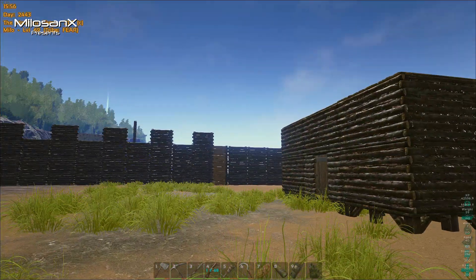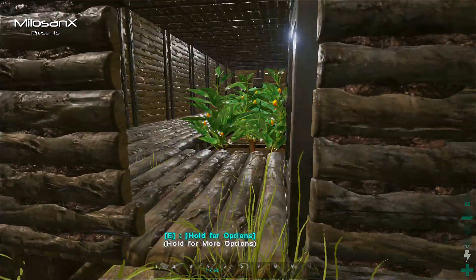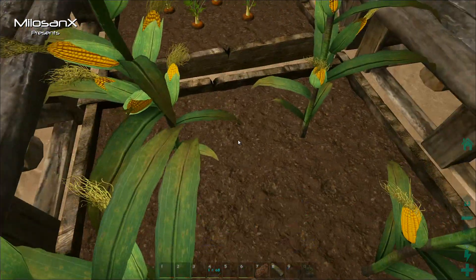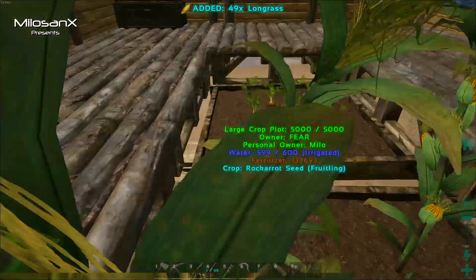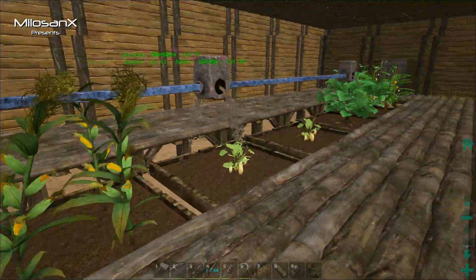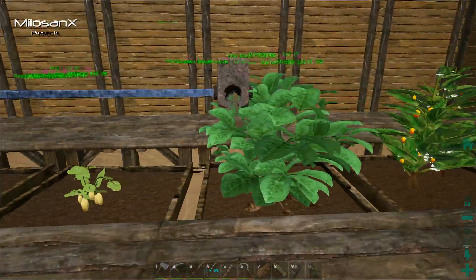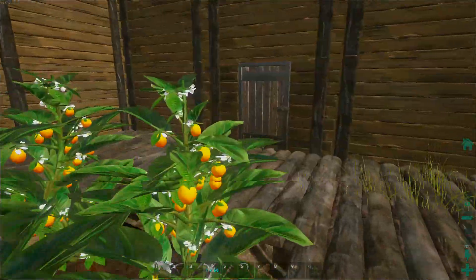We're going to do this quickly because we are running out of daylight — it's basically four o'clock. We'll head out into the farm here, open the gate. For the kibble we're doing, we're going to need some long grass, which we do have. We already have some in the fridge but we'll grab some anyway. We have six plots here — if anything, another narco berry plot would be good. We have everything else and can make any kibble we want.